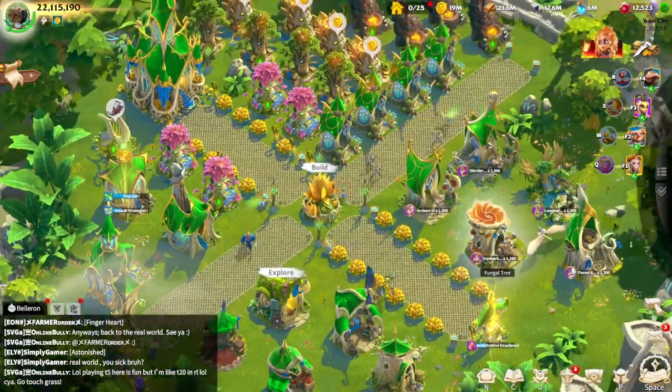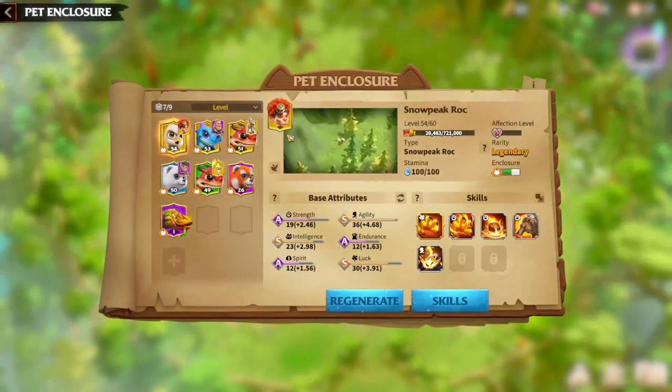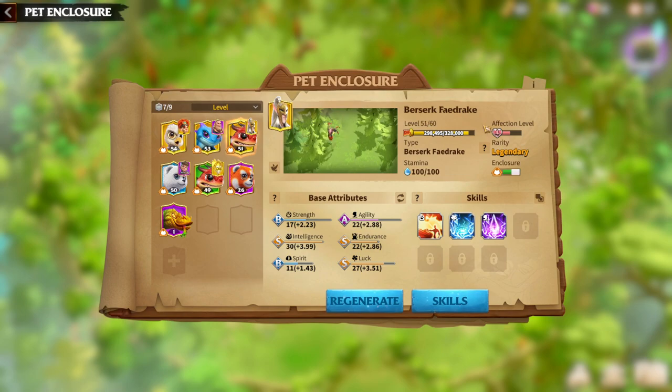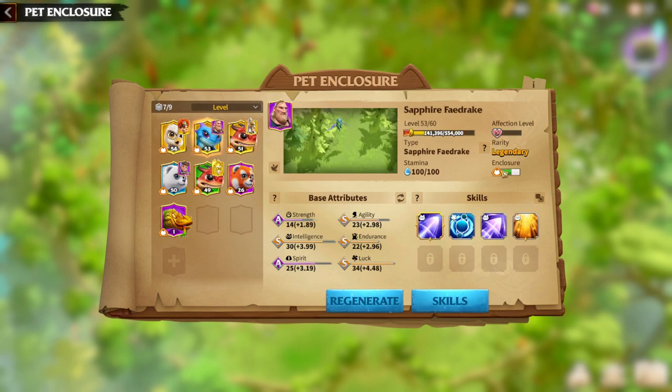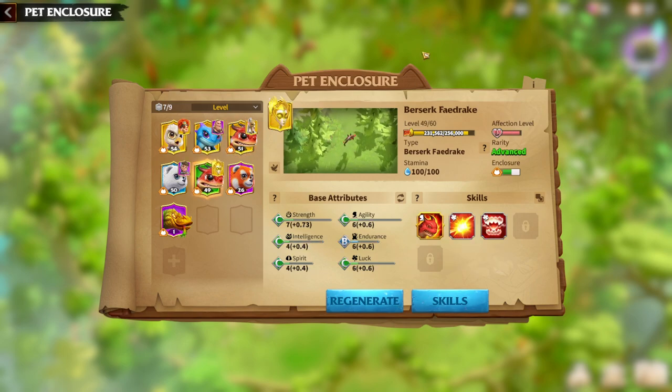For war pets, any flying war pet can be suitable for Thea. The Berserker Fredrake and the Sapphire Fredrake are the obvious choices. Sapphire Fredrake is perfect if you are playing Thea with Atheus, while Berserker Fredrake will be fine if you are running Thea with Forondel or Thea with Craig.